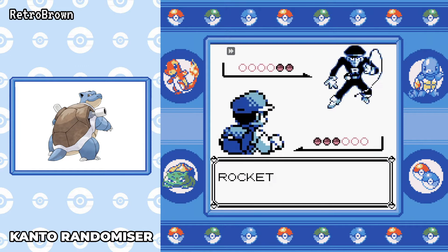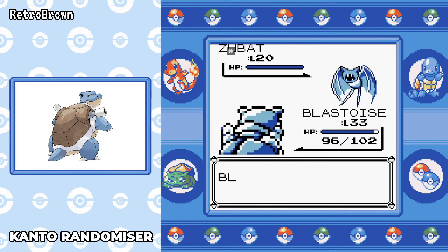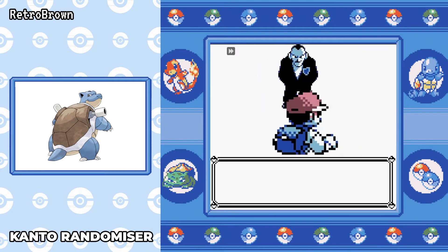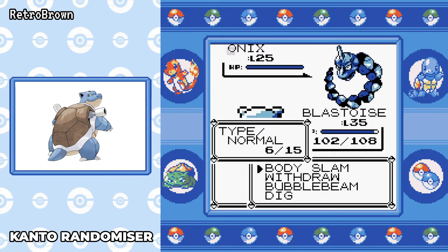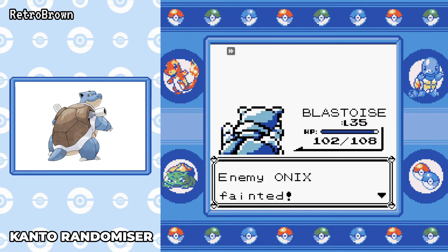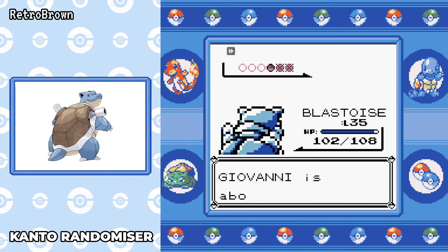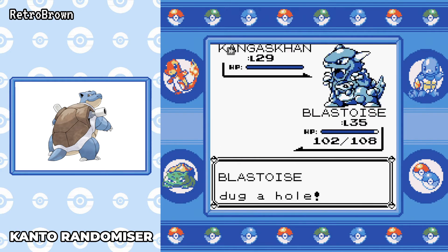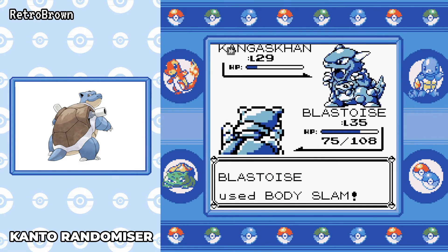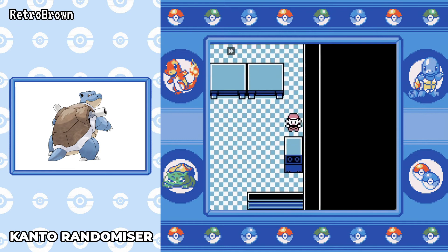I thought about going to Lavender Tower and doing the rival first, but decided to go straight to Celadon and do the Rocket corner. As you can see, there's a hidden Elixir underground that you can pick up. Going through the Rocket corner I go straight against Giovanni — no doubt this is going to be an easy battle. The first two Pokémon go down with Bubble Beam in one shot. It's not a challenge whatsoever. Kangaskhan takes about two hits — Body Slam and Dig takes it out — and I'm level 36.